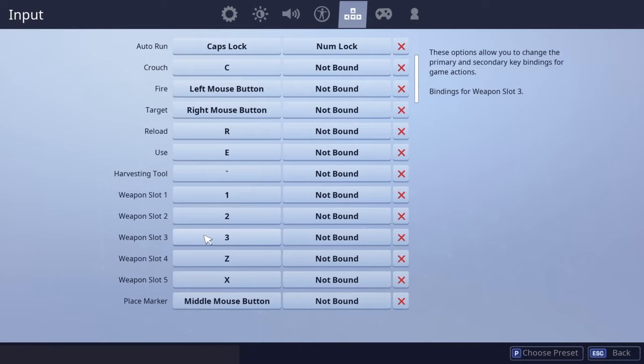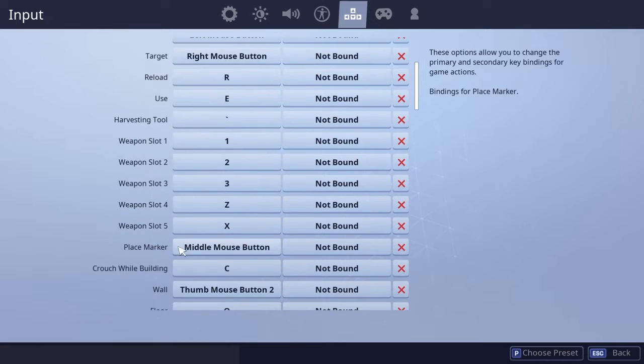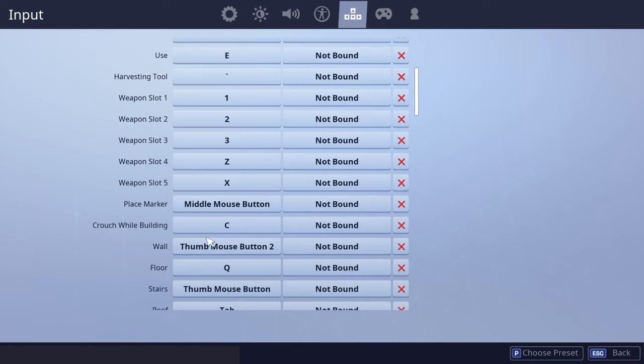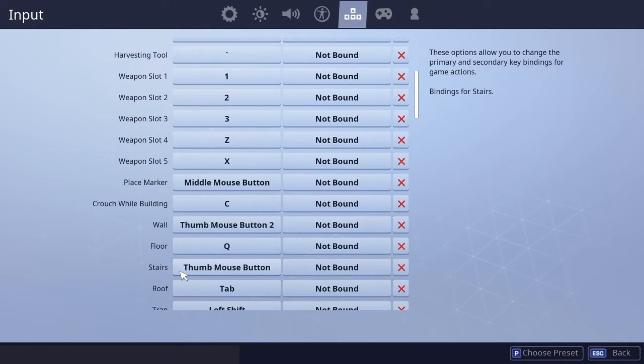Weapon slot one is 1, slot two is 2, slot three is 3, slot four is Z, and weapon slot five is X. Place marker is the middle mouse button, and wall is mouse button two, floor is Q, stairs is the thumb mouse button.